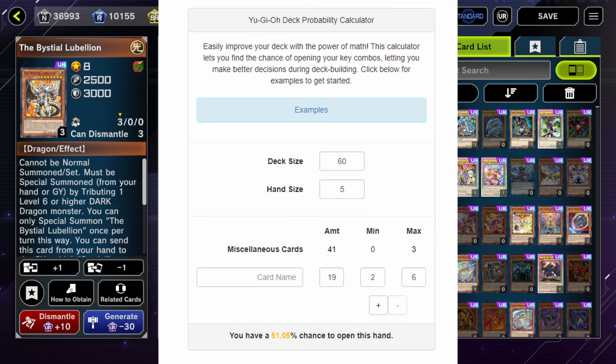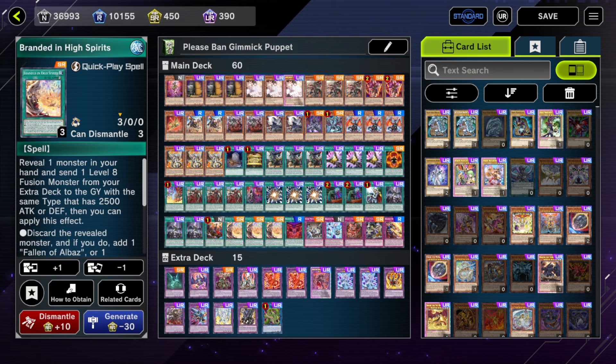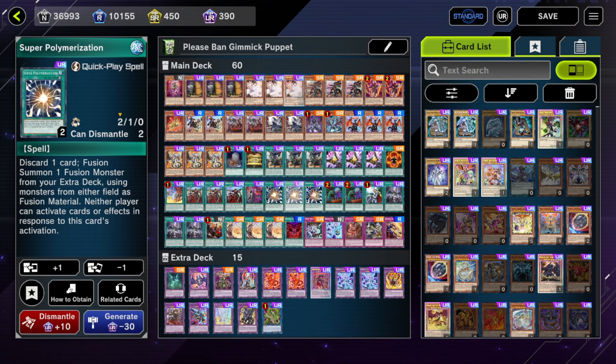There's no chance in hell that Branded Despia can fit 13 hand traps in the 40-card build or 19 hand traps in the 60-card build. Because you can't play enough hand traps to hit that open-two threshold, I defaulted back to board breakers.